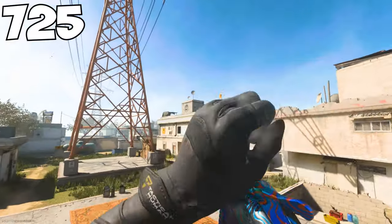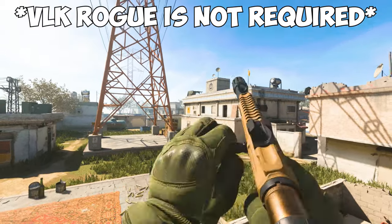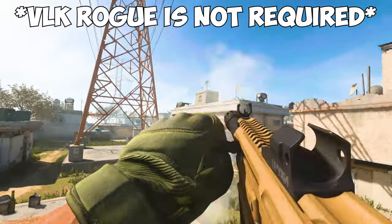The four shotguns are the 725, the Origin 12, the Model 680, and the R9-0. There is also a DLC shotgun, the VLK Rogue, but this weapon is not required to get the shotguns platinum.